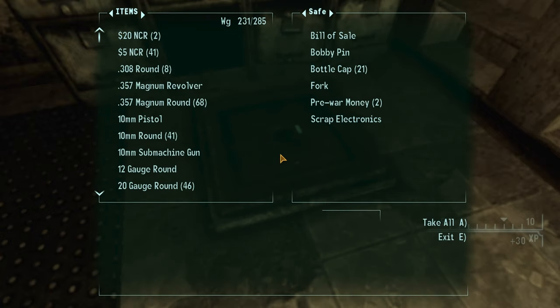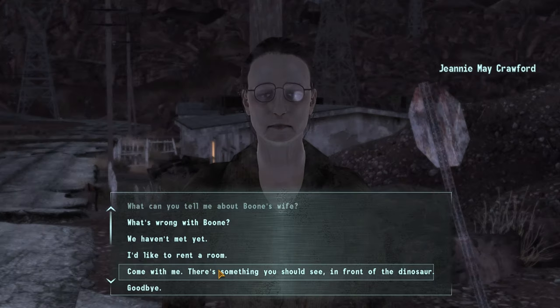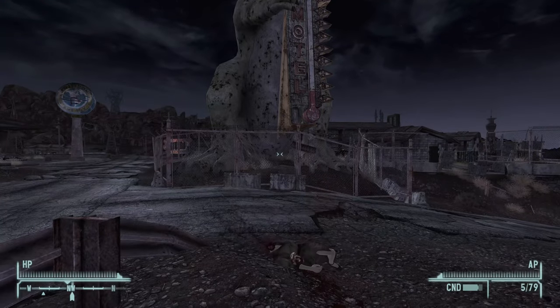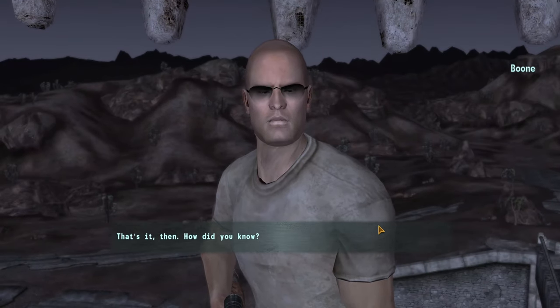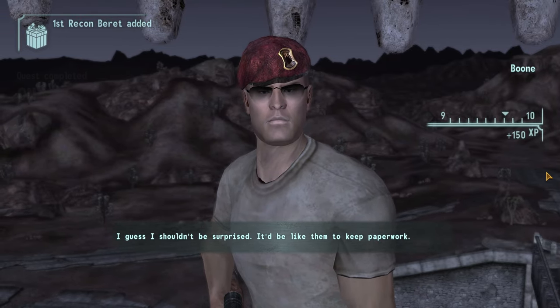You'll find the bill of sale, which you can read and use as proof of Jeannie being involved. Then go get her, tell her to come out front with you, wear the beret, and Boone will shoot her. You can then go talk to him again, explain that it was the bill of sale that proved it, and have him start following you.